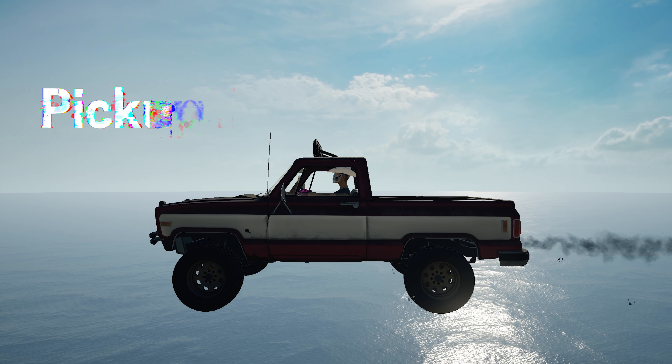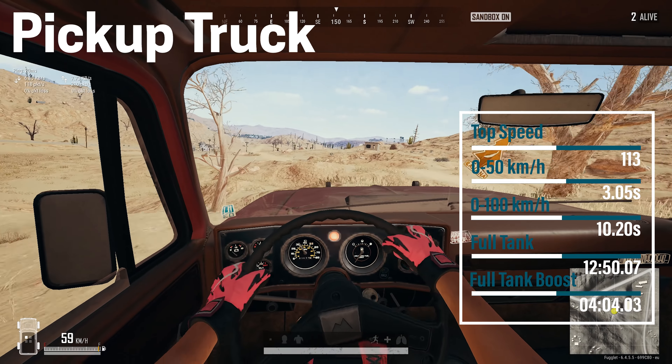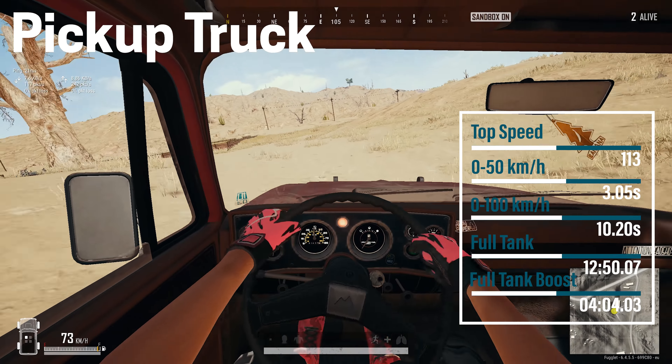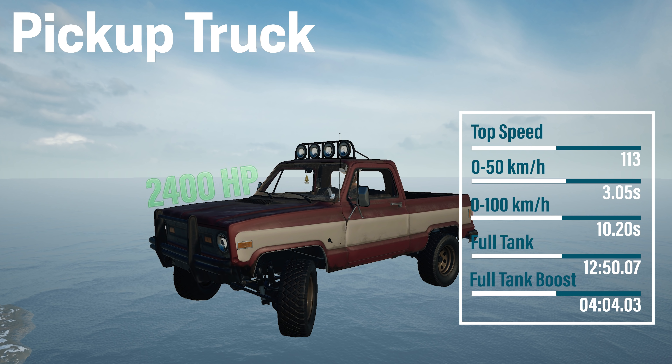The pickup truck is another unique vehicle on Miramar. It's kind of a middle-ground vehicle — it does really well off-road, but on-road it can get out of control quickly due to its tight steering. It will turn sharply wherever you steer. But as said, off-roading is where this thing shines.